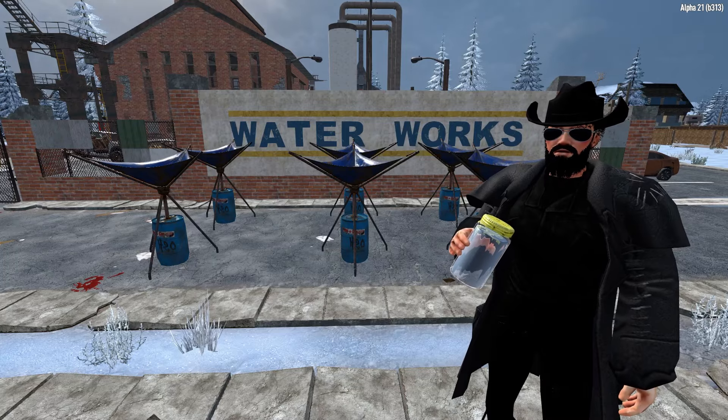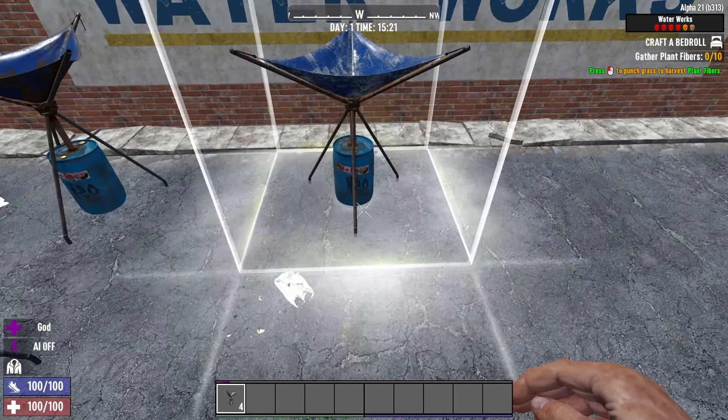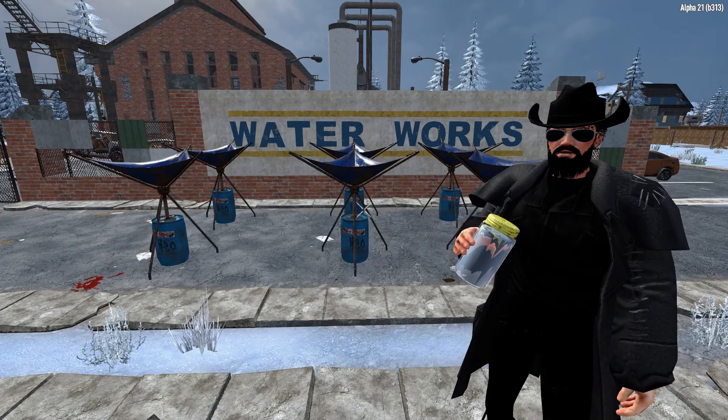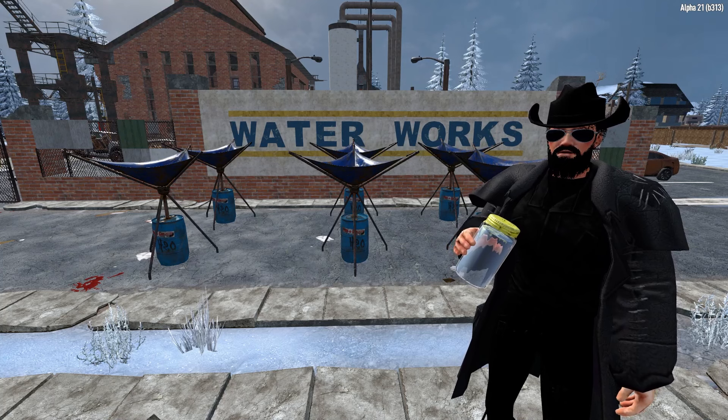Once you have the items you can craft the dew collector and place it down. Make sure you leave a big space for it because this thing is huge. As long as the collector has a view of the sky it will work at collecting water. It should collect around three waters per day and you can craft as many of these as you please, so with a few placed down, water issues will be a thing of the past.